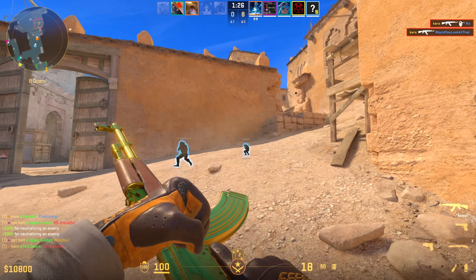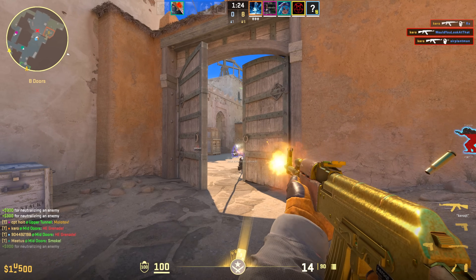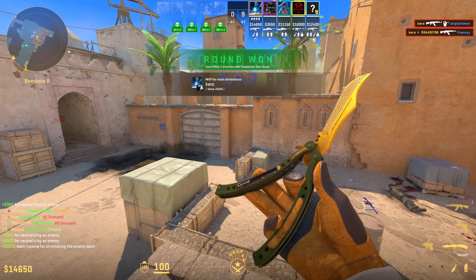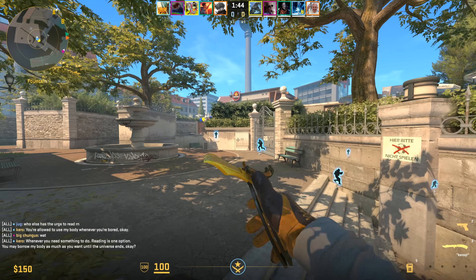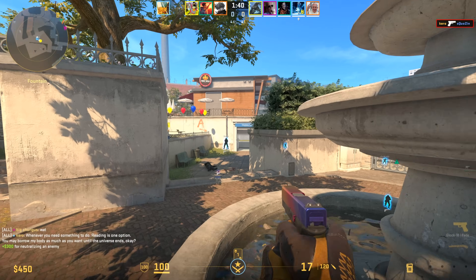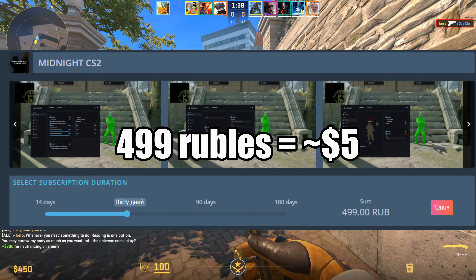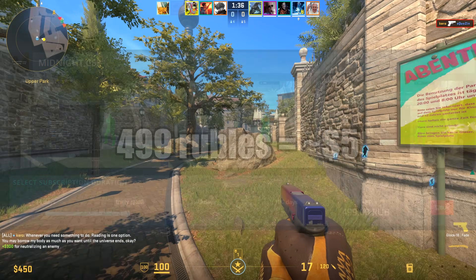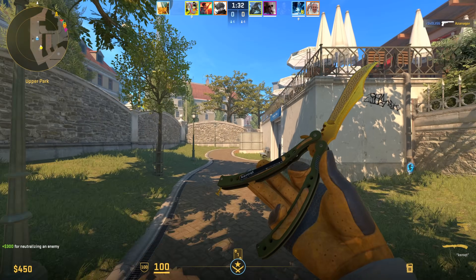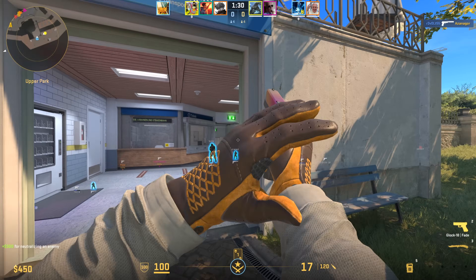Midnight is a really solid cheat. It doesn't have the best track record from CSGO, where it would give you red trust pretty often, but for CS2 it's definitely been pretty good. In terms of price, it's super cheap — a 30-day sub is like $5. There's no lifetime option though; the longest you can buy is a 180-day sub, which would be around $28.